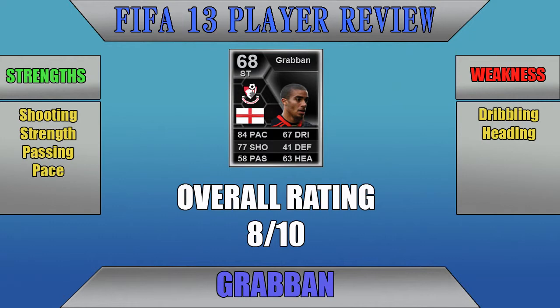Overall he got an 8 out of 10. His strengths were shooting, strength, passing, and pace. His weaknesses were dribbling and heading, which dropped him down quite a bit. I definitely recommend picking him up if you're building an English silver team. I was playing him against gold and it just shows how quality he is against gold keepers — this guy was absolutely unreal.